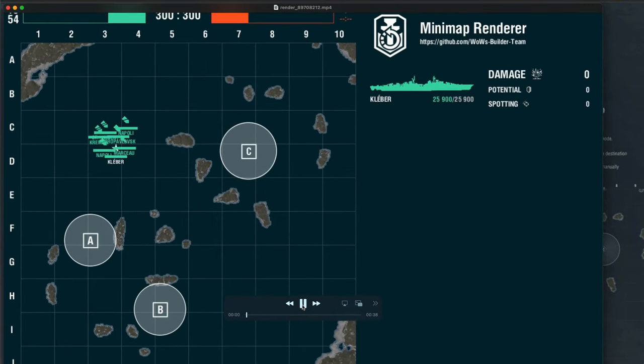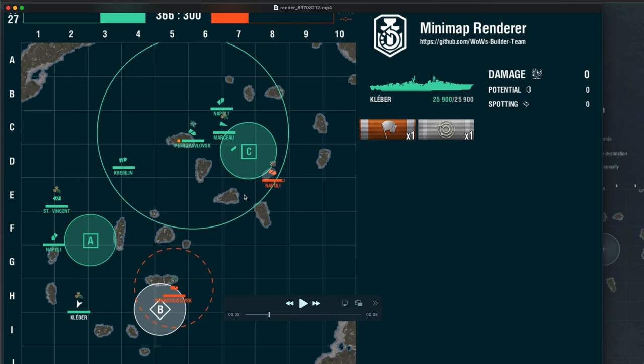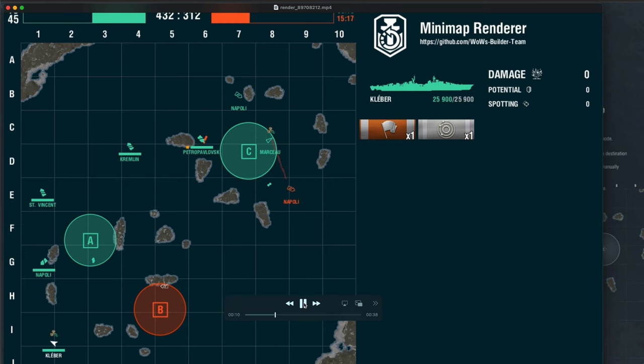Let's take a look at the replay and see what really turned out and how the deployment set up. You can see right there — the Marceau at Charlie, Petro, Napoli going out wide, the basic setup. Me as the Colbert was out front using speed boost, which really helps to get DDs out there quickly. You know you get the caps because they're all cruisers anyway. We really don't know where they're pushing out yet. We have one Napoli going there, so we think maybe they're doing a hard push to Charlie. We're playing a little conservative — at the higher leagues you see players just playing really conservative, making sure each area is covered and being patient.